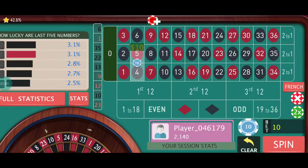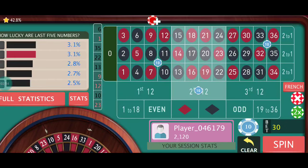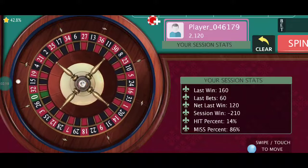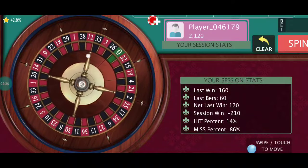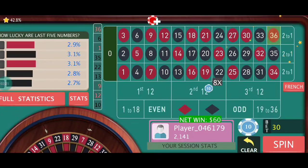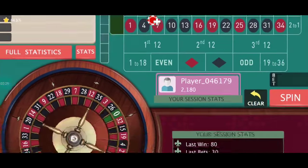Let's try again with the same arrangement but with a changed position. These are the two corners and the same second dozen. 2150 was my initial bankroll. 36 this time — luckily it's again a win, so repeat and play.